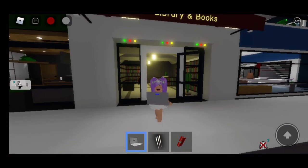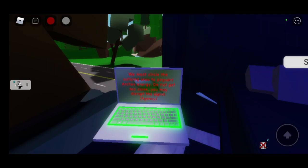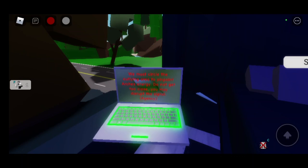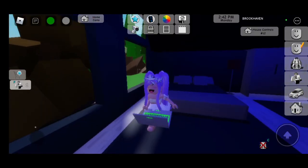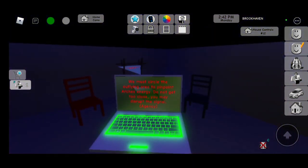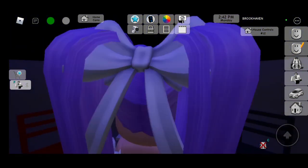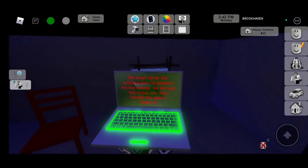Now let's move on to the next secret. Here's what the second message says: 'We must circle the outlying area to pinpoint Arch's energy. Do not get too close — you may disrupt the signal.' To activate this one, you can either wait for it to pop up on your screen after a couple of minutes, or you could put the haunted house in, go into the agency secret, sit on the chair, and activate that little code again, and then it should pop up.